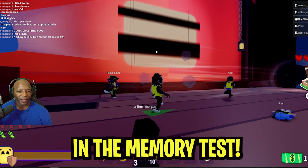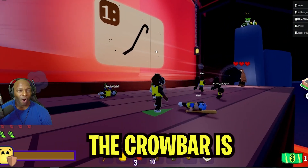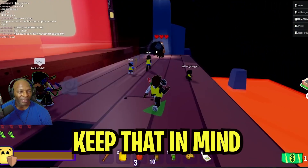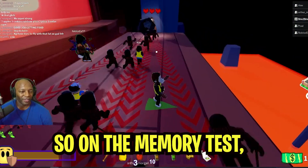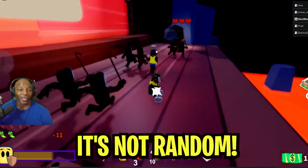This board right here will show you the first thing in the memory test, round one. Let's take a look. The crowbar is the first one. Keep that in mind for the memory test that comes up. In the memory test, you look over here — round one will let you know what the first item is. It's not random.